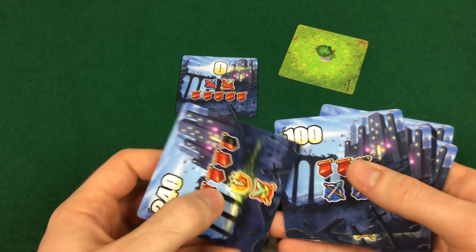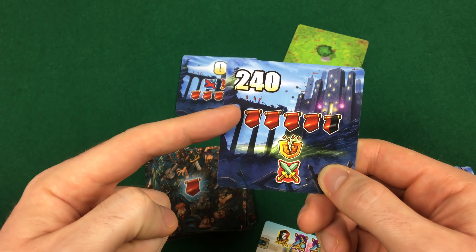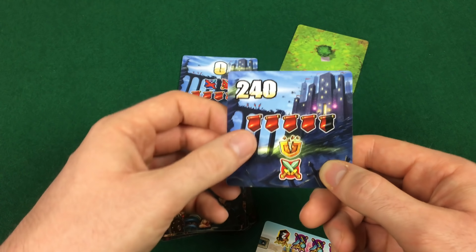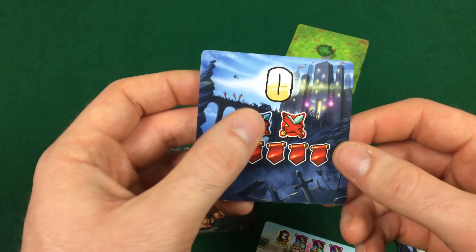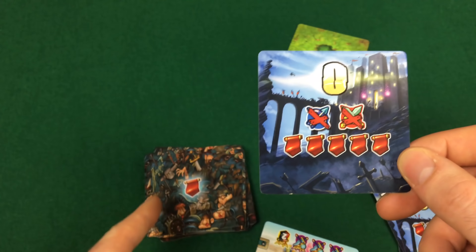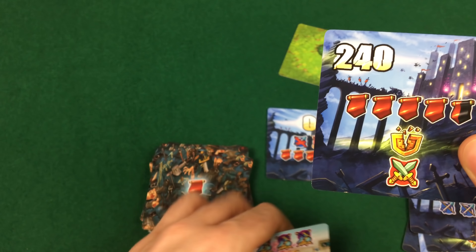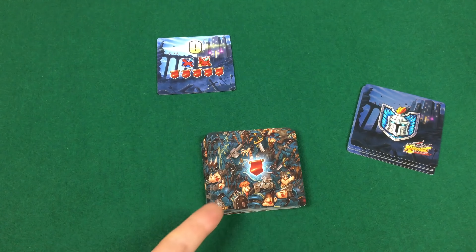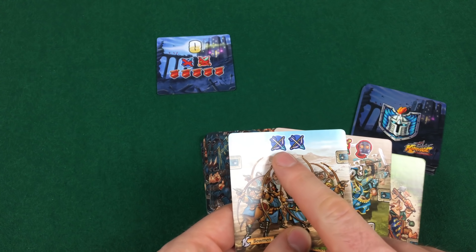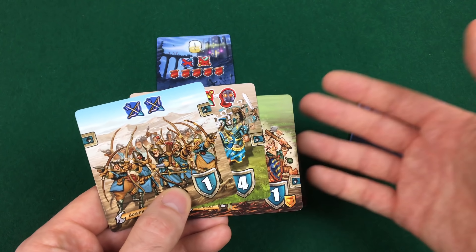Le carte strategia mostrano un valore di iniziativa, una serie di simboli rinforzo indicanti quante unità si potranno aggiungere al proprio esercito, il tipo di attacco e l'eventuale abilità speciale. Con la carta 0, ad esempio, non ci sono simboli attacco ma permette di schierare immediatamente 5 unità dalla riserva. In caso di simboli rinforzo è possibile scegliere tra pescare dalla riserva o uno dei propri generali in mano. Le carte unità invece mostrano un valore di difesa, i simboli di attacco, rinforzo, abilità e un indicatore di posizione sul campo di battaglia.